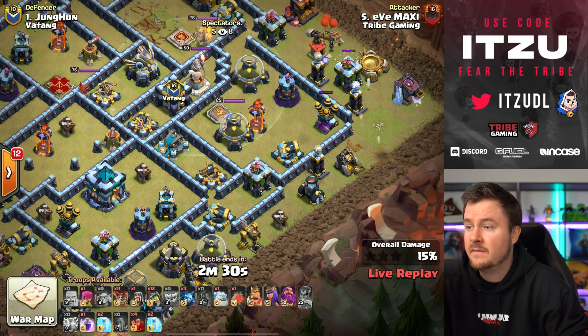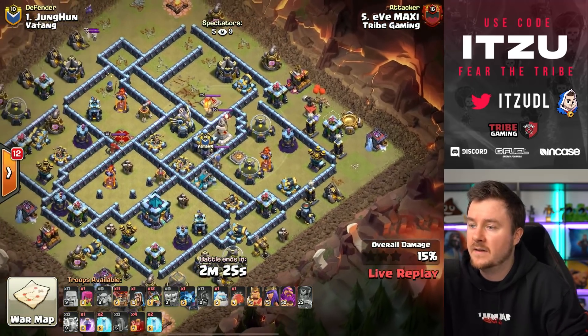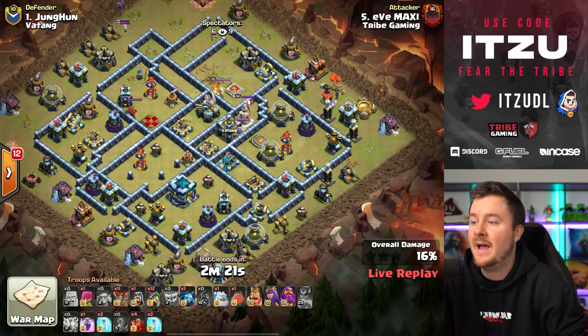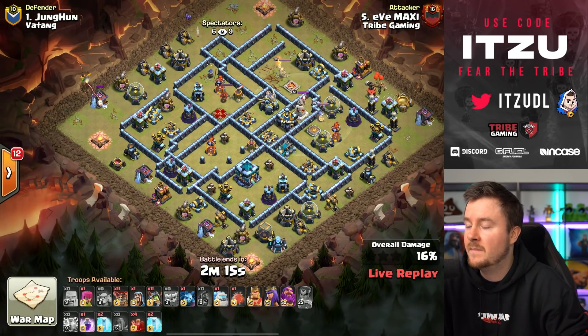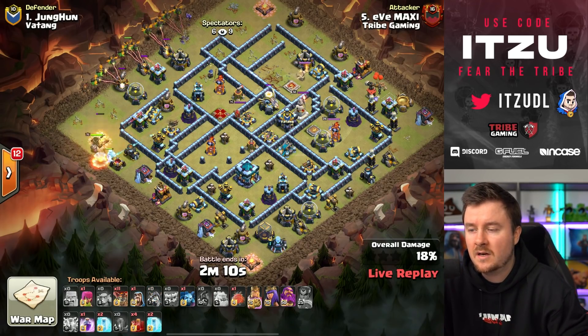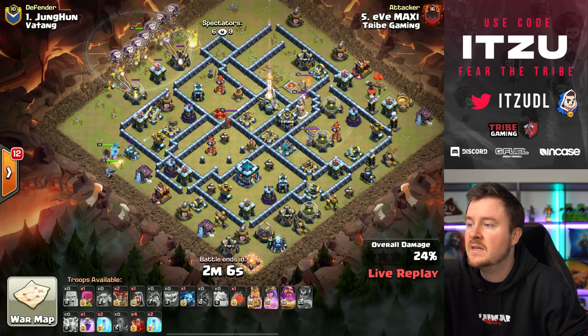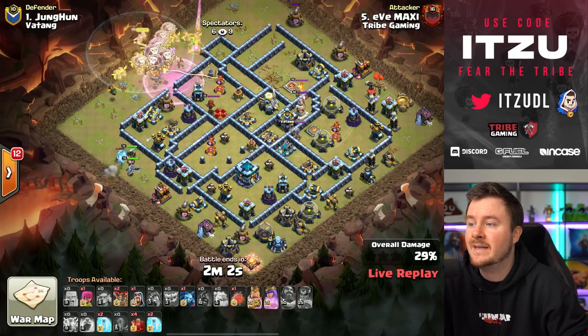The air defense is not going down — wait, it's at one HP. Really low on HP. But 18 troop space used for one tesla is not that much. Let's see if Maxi can get the comeback, because the lightnings did work — it's just the yetis that failed.